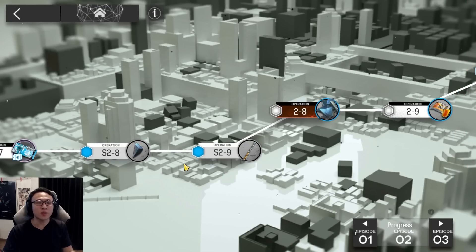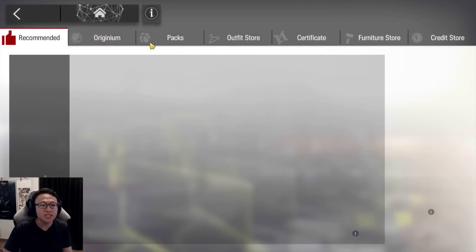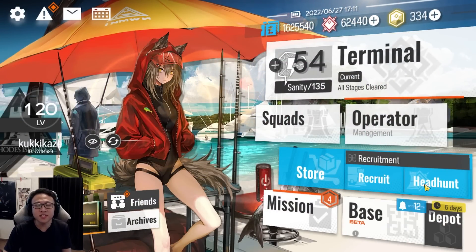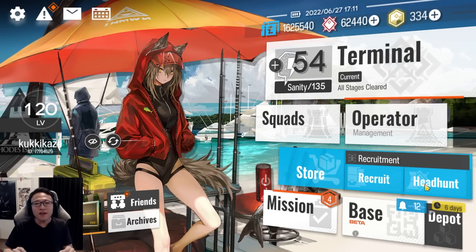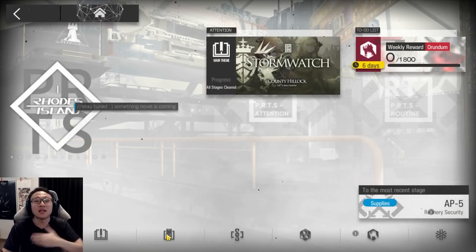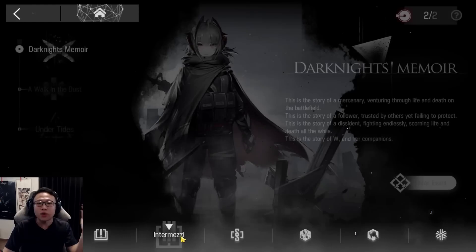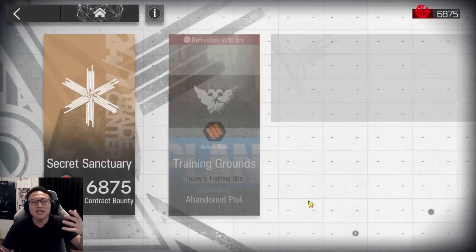Arknights does a fairly decent job welcoming new players with lots of tutorials explaining mechanics. Each time you're exposed to new things — the store, recruitment, headhunting — they teach you how to do them. But eventually, when all the tutorials end, you're left wondering what you're supposed to do next. If you look at the terminal interface, it looks like there's a lot to do. By chapter 2 you'll have unlocked Intermezzi, side story, supply stages, and annihilation — and you're wondering what to focus on. Some people say just explore, but some of you want pure guidance.